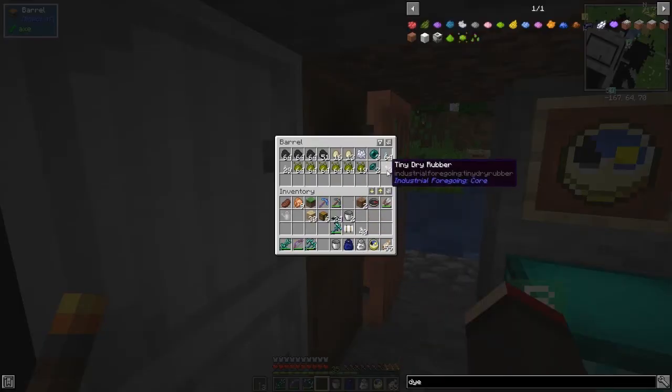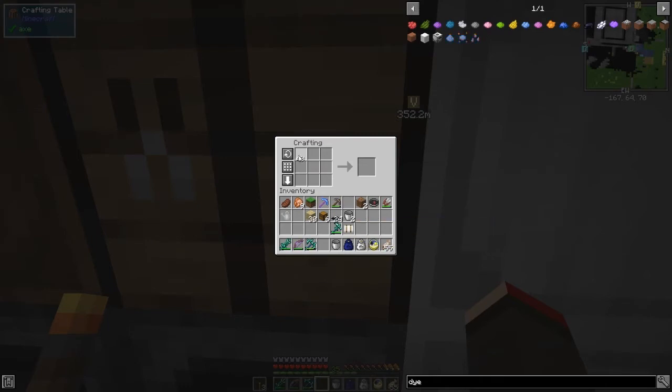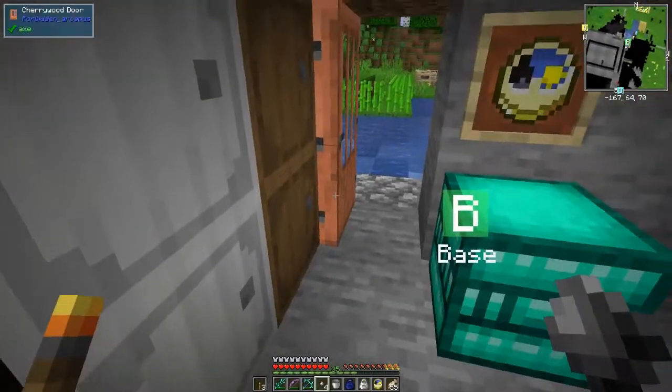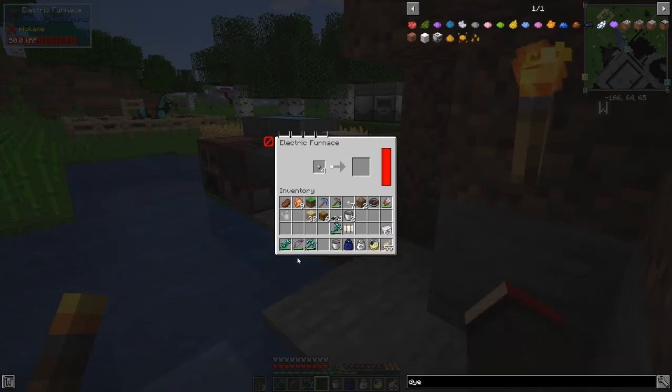We're looking for the rubber — so 43. I'm trying to do that by nine... four times 36, yeah that's fine. So we get four of these — let's just cook these up now. We should get four pieces of plastic from that. We've got some iron here ready.